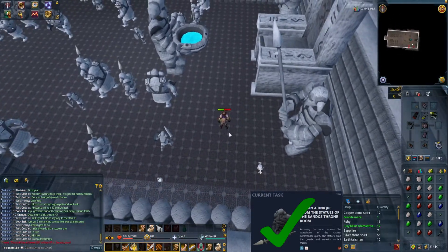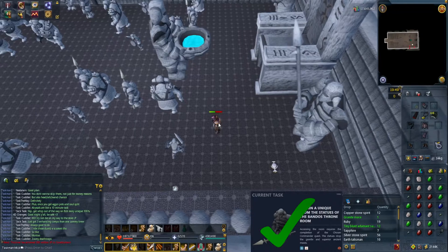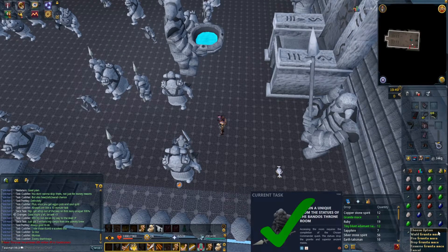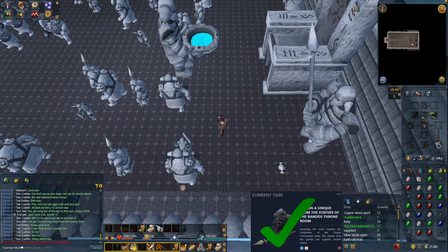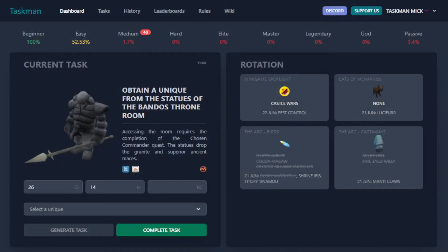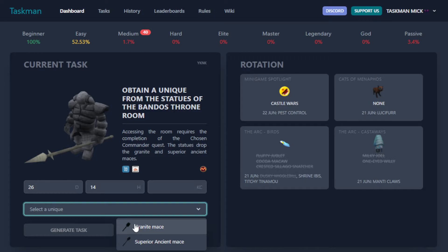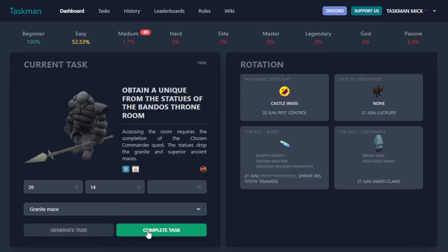Finally, finally — we got the Granite Mace! I don't actually know how many we killed because it's been a while. We nearly hit 80 HP as well. There we have the Granite Mace — task complete. Let's make our way to the spreadsheet.